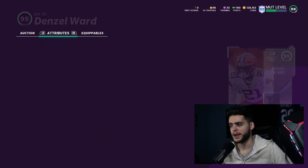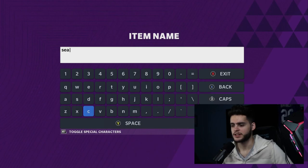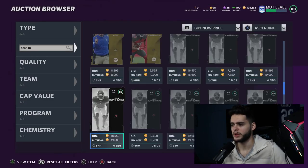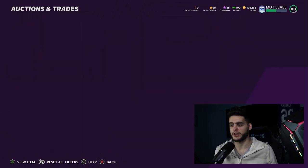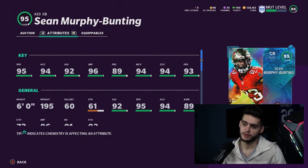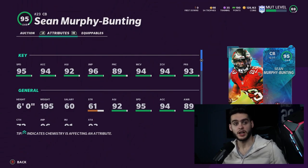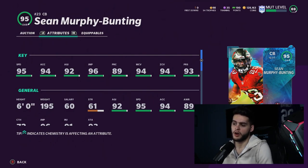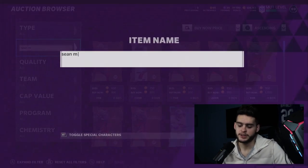Denzel Ward gives you an all-around package — 99 man, 99 press, 95 speed, and good zone. You'll pay a premium but he's one of the few that really fits this year. Next up is Sean Murphy-Bunting at 119k — a great budget cornerback. Chemmed up he gets 95 speed, 94 accel, 92 agility, 96 jumping, 99 man, 99 zone, and 99 press — all without even needing a power-up.